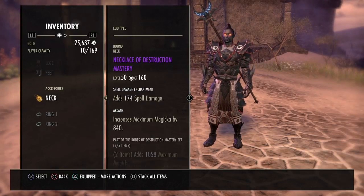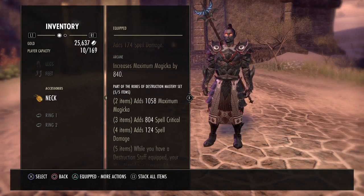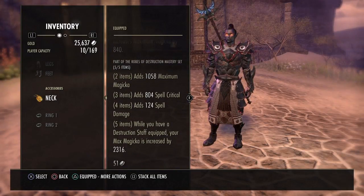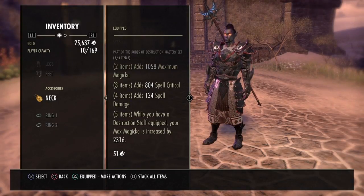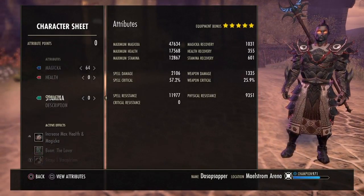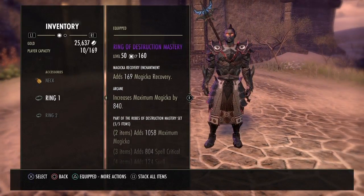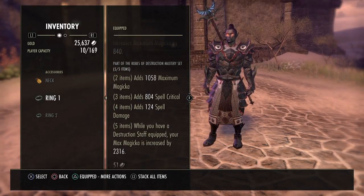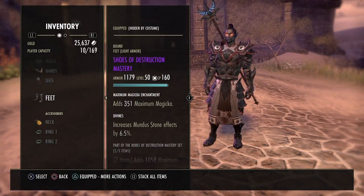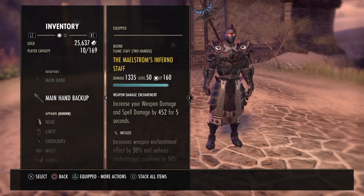If you're very comfortable with sustain on the magic nightblade, then run all three spell damage. The reason we're using Destruction Mastery is because it gives you a massive amount of magicka without having to use a skill to get it. We are at 47,000 magicka with Destruction Mastery. There are better sets that do more DPS, but this provides bigger shields and bigger heals, and it's very easy to get — aside from the maelstrom inferno staff.